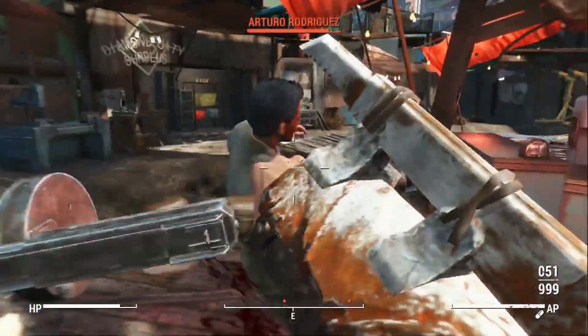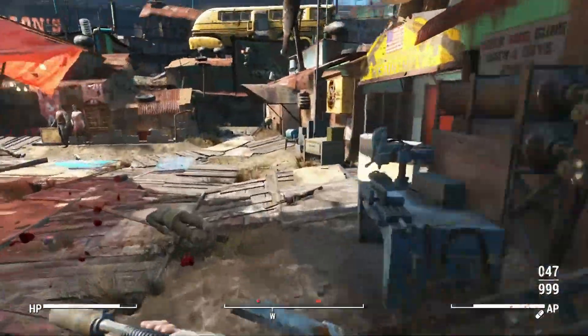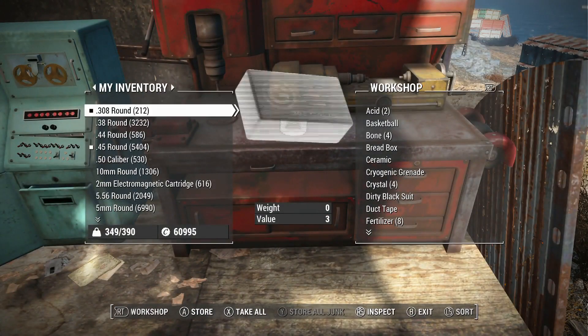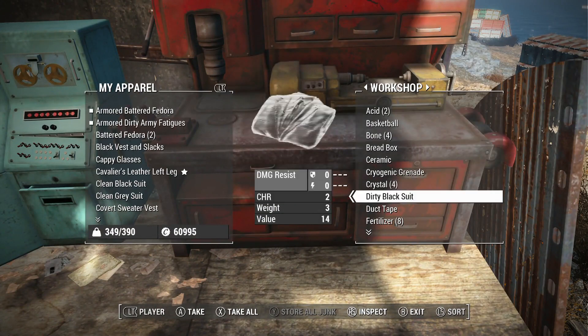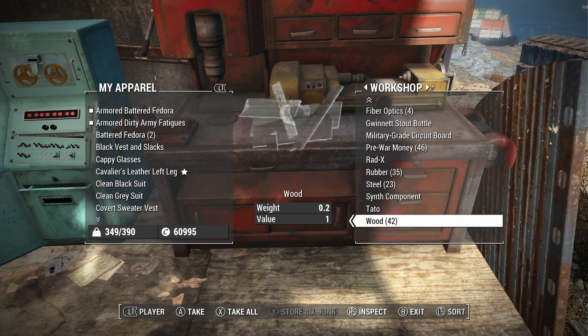Let me rephrase - you need to have one of an item, that's it. You just need one of any item you want to duplicate. So in this glitch we are going to be using acid. Just go to any one of your settlements and go into the workshop, make sure you empty all of your junk out of your inventory and then choose whatever item you want to duplicate.